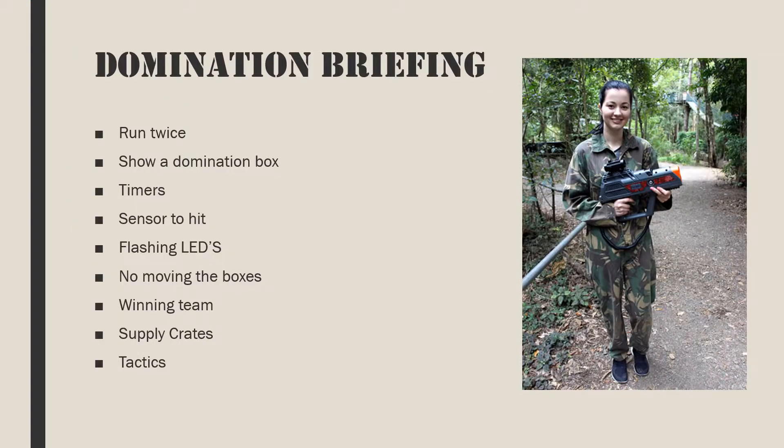Here is an example mission briefing for the domination mission. We are going to run two 15-minute domination missions. This is a domination box — it has two timers, one for red team and one for blue team. When you shoot the box, your timer begins. When the other team shoots the box, your timer stops and their timer starts.